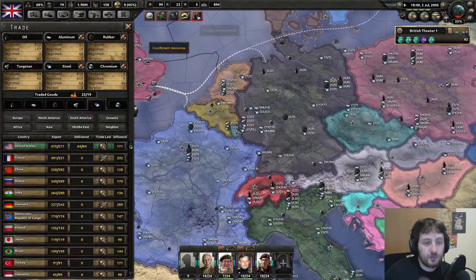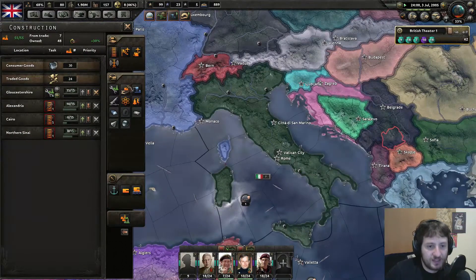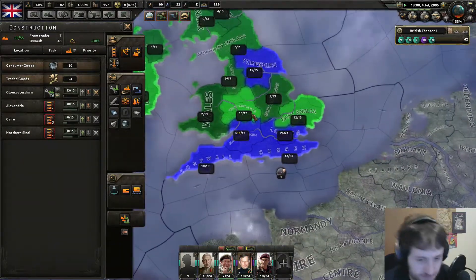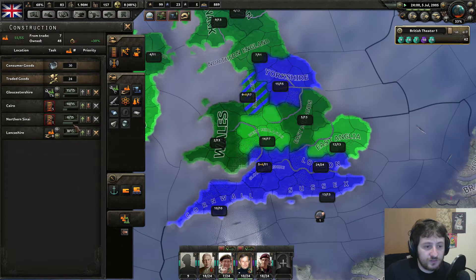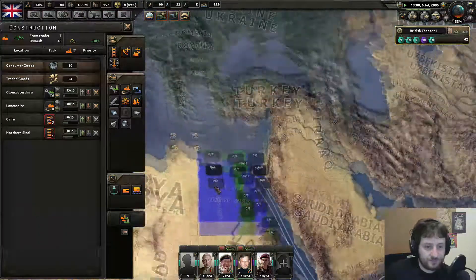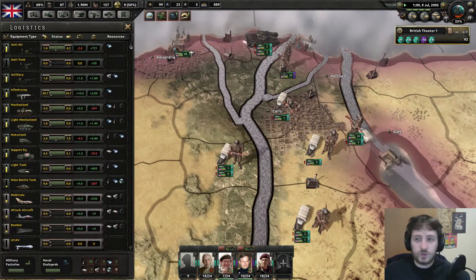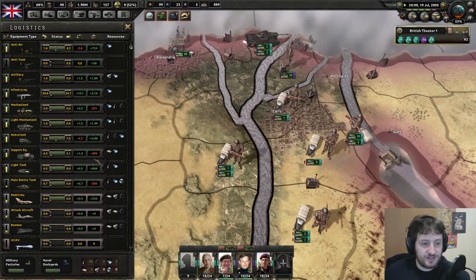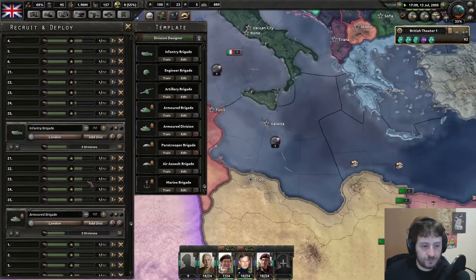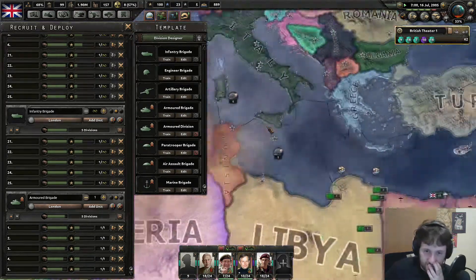We're getting more and more factories produced, and we keep needing to import steel. I definitely think I need to be producing more civilian factories because I'm going to start losing some gradually, which is unfortunate. We don't really need the infrastructure, so let's move the civilian factories up. My voice is getting a bit raspy, so I do apologize. The tanks are at a slight deficit - mechanized and support equipment are also at a deficit, but that's doable. Five extra tanks is good, though I'm not even sure I'll need all of them.